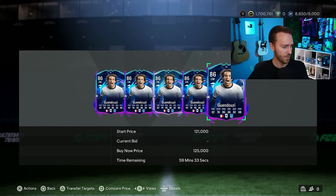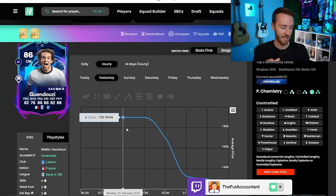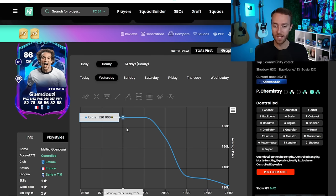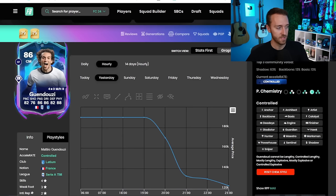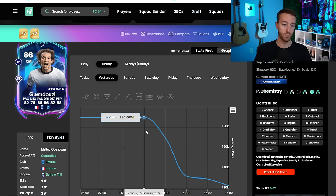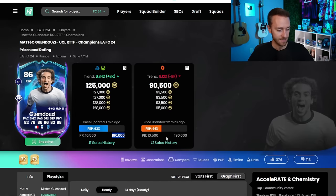This is something to take note of — remember with Cruyff, people that bought Cruyff off the market when he had the incorrect playstyle plus on his card got six million coins back. This card was 190K. Everybody who bought Ganduzzi before he was changed to Serie A will be getting their coins back, even if they sold the card. So it's a really weird situation this year where EA is starting to give coins back — now we've seen it multiple times. It's not often that they do that for compensation.